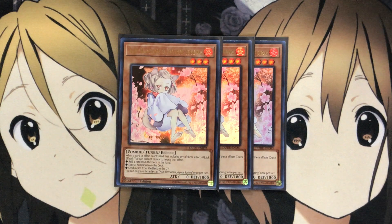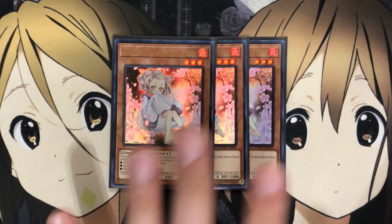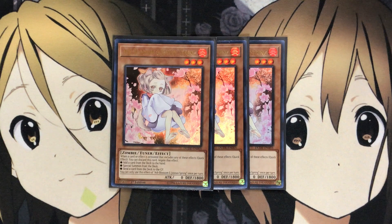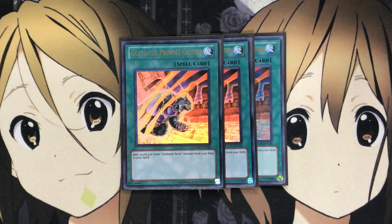I also run three Ash Blossom. I don't have Test Tiger or Rescue Cat in the deck, but if you wanted to run Rescue Cat, I would take out the Ash Blossoms and Gladiator's Proving Ground to make room for Test Tiger and Rescue Cat ratios. Proving Ground adds a level four or lower Gladiator Beast to hand — it's not as needed in this deck since the plays are already accessible, but it's still useful if you don't have the Test Tiger or Rescue Cat option.